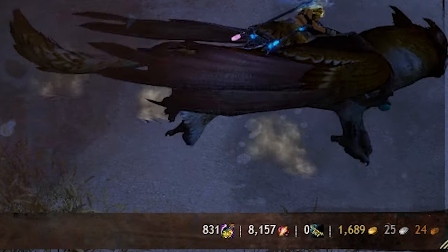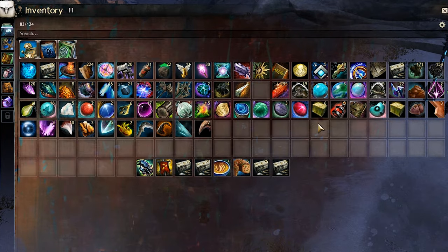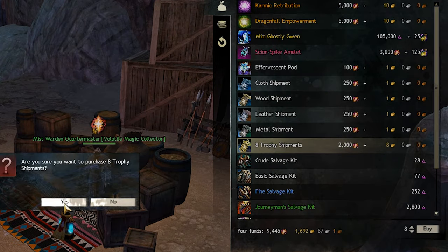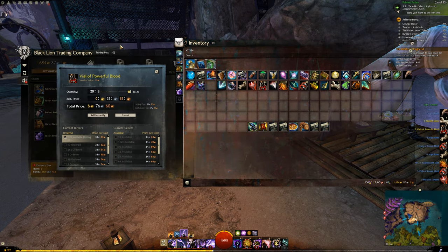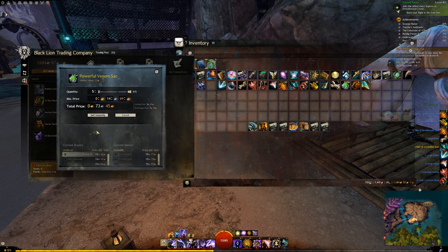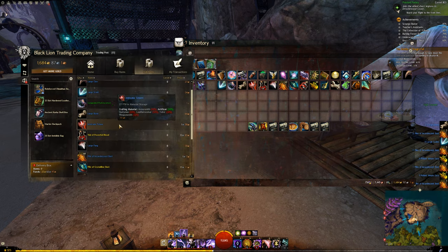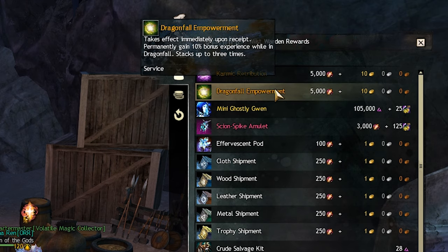Once you are done with all of that, make sure to salvage your greens and blues and consume your Mistborn Motes. Sell your exotic items on the trading post. Then run up to the Mist Warden Quartermaster near the Pact Command Waypoint and spend your Volatile Magic on Trophy Shipments. Depending on your drops, you will make a profit or break even. Combining this with the Mistborn Coffers and doing all the events, this can give you about 10-15 gold on an average run. There are reports of people, especially in the farming community, making about 30 gold per run — check the description for that Reddit thread. In terms of Volatile Magic, you earn between 1500 and 2000 pieces. Don't forget to get the Karmic Retribution and the Empowerment Bonus to get more Karma and Spirit Shards whilst playing.